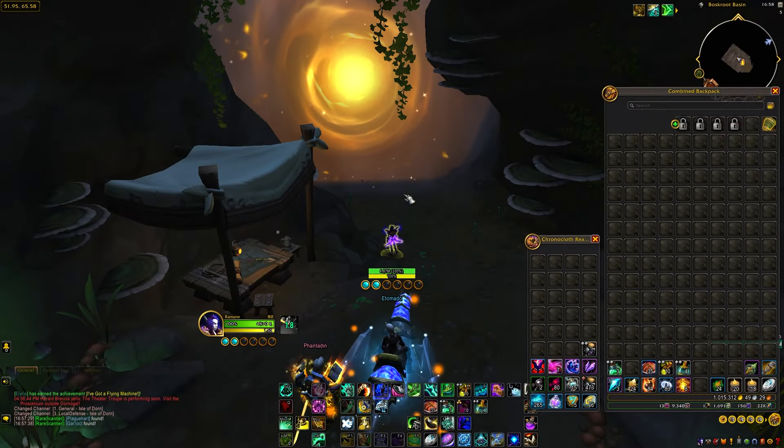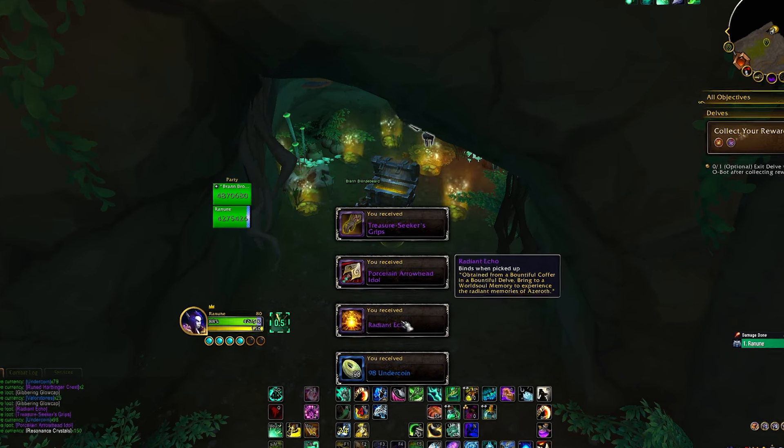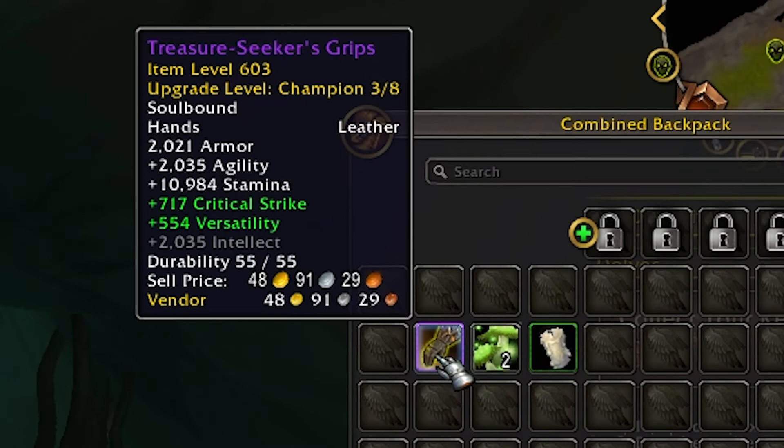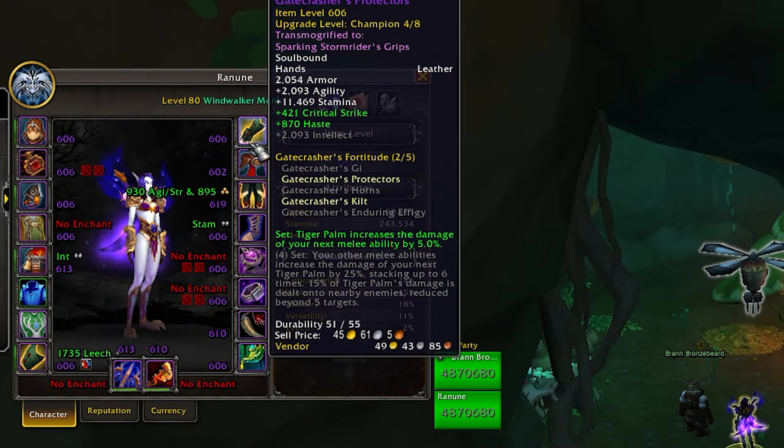The way you get these radiant echoes is by doing a Bountiful Delve and opening up the purple chest at the end, which does require a restored coffer key. Luckily I have one left. You'll see at the end of the delve when you open up the Bountiful coffer you will get a radiant echo. You'll want to do this in a tier 8 delve so that you can always get an item level 603 champion piece of gear, which is a perfect way to get yourself a full set of champion's gear.